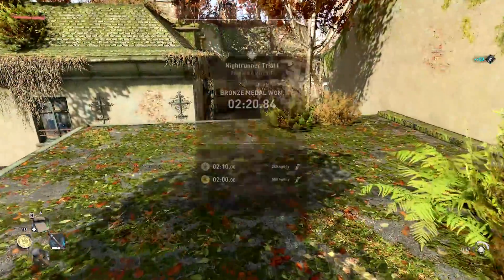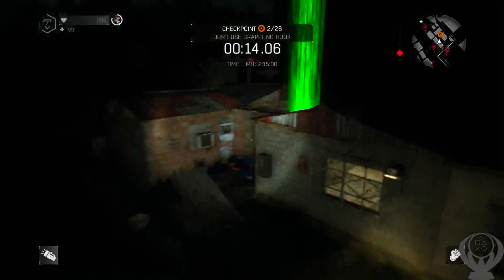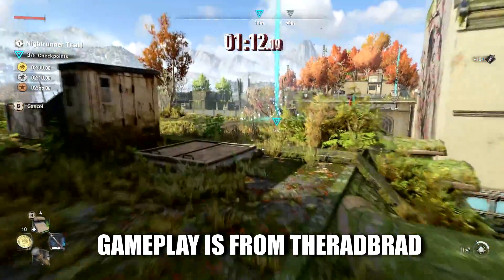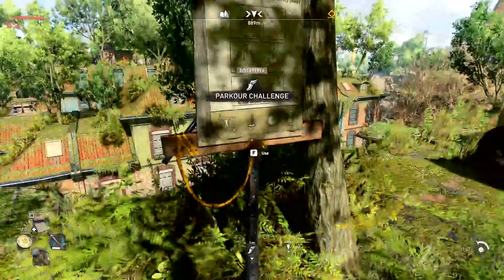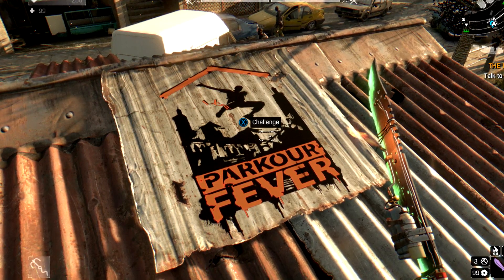With many more open world activities yet to be discovered in Dying Light 2, we can see the return of parkour challenges from the first game, this time a little differently. Around the city you'll find these wooden signs that allow you to do Nightrunner Trials, which replaces the parkour fever challenges from Dying Light 1.